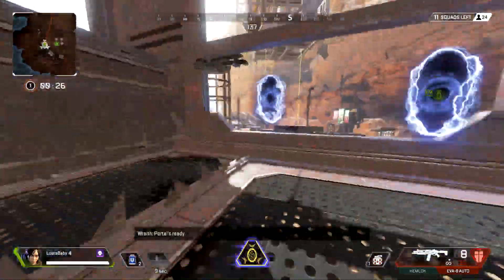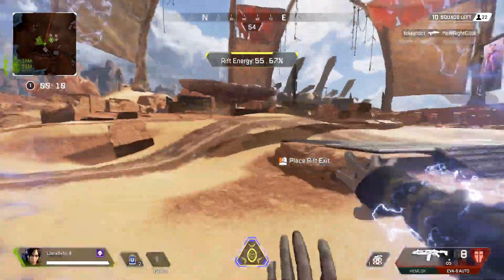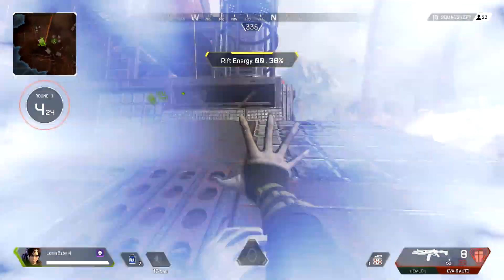When you run out of rift energy, you should be able to make another portal if the steps were done correctly. If you have any questions, let me know down in the comments. Thanks for watching.